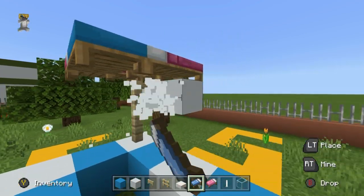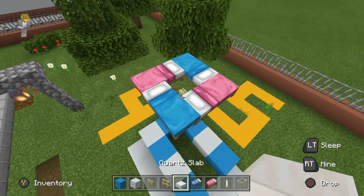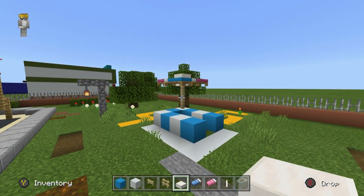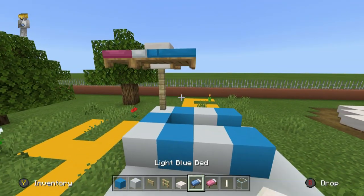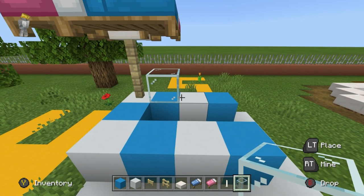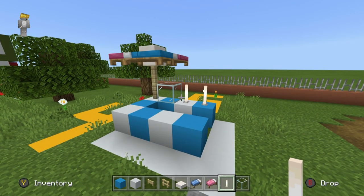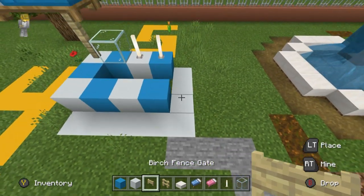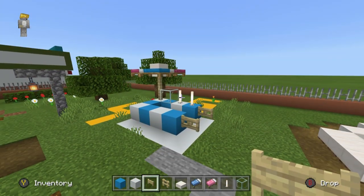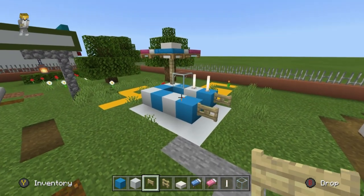We then destroy the blocks that we originally used — I'm sorry to see you go, white concrete. And then we're going to place two quartz slabs in the middle to form a solid quartz block. We are then going to place glass to the right of the parasol, and then two end rods pointing upwards. We are also going to place birch fence gates on the ends of the stand on the right-hand side — these basically make the stand look like a cart, like it's movable.